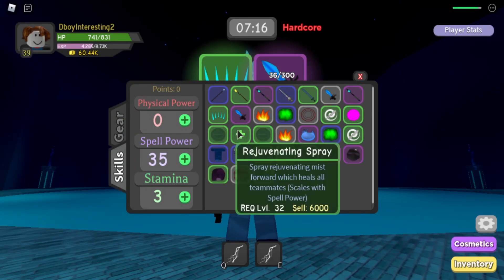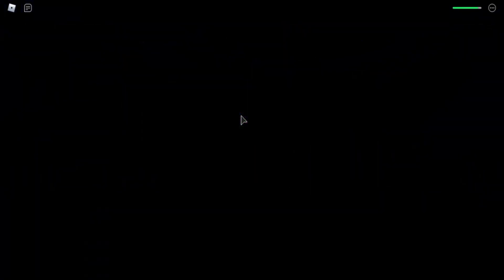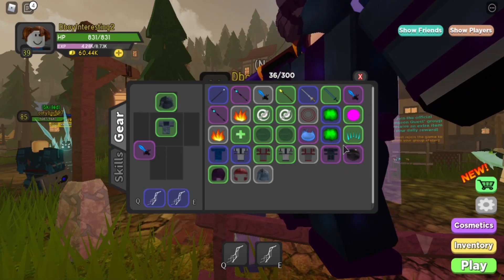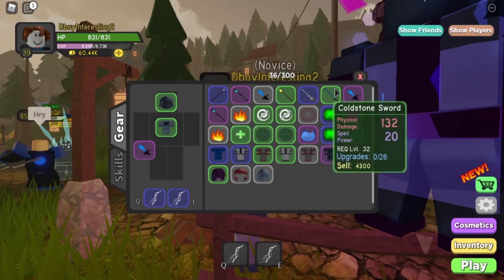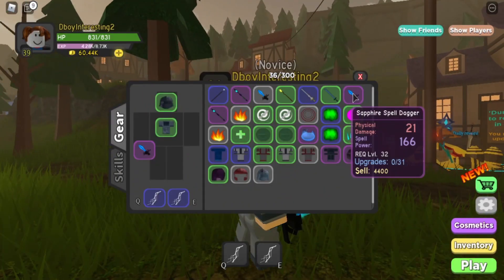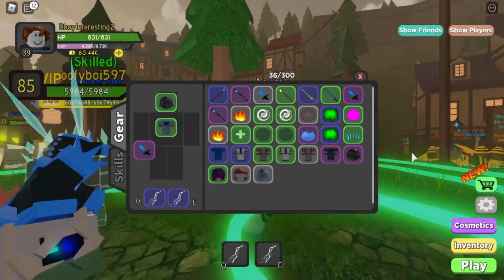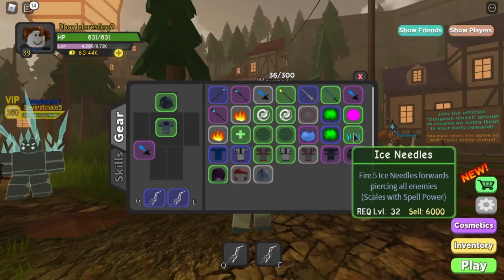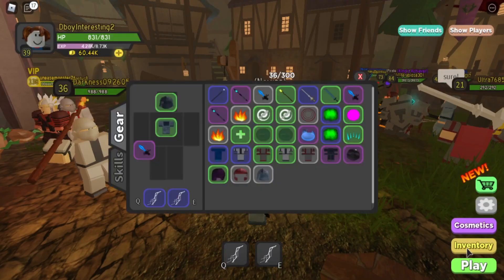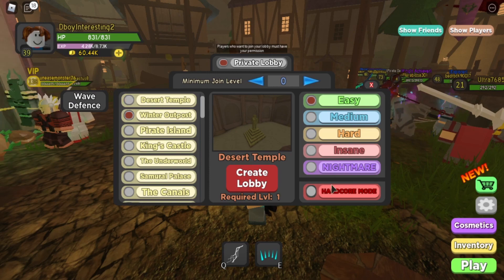We got ice needles — very good. We also got a sapphire spell dagger. Let's see the pot: 476 versus 42 — this thing's garbage. This has a pot of 476, and this one has a pot of 482 — if I upgrade this, it'll be a waste of money. Anyways, we have the ice needles, and I'm going to use them because they do more damage. This is going to be very useful for medium.